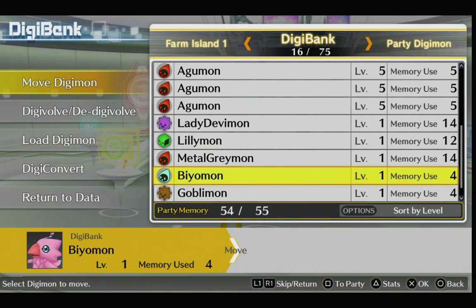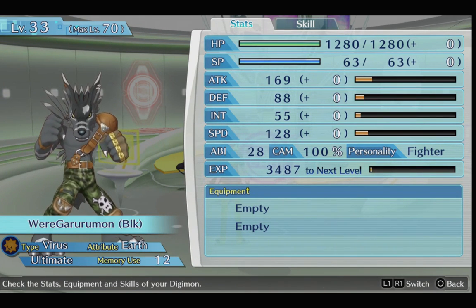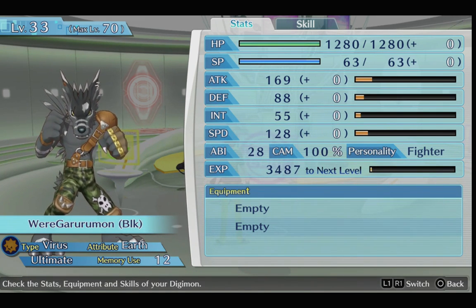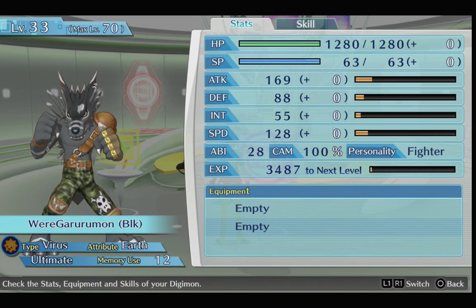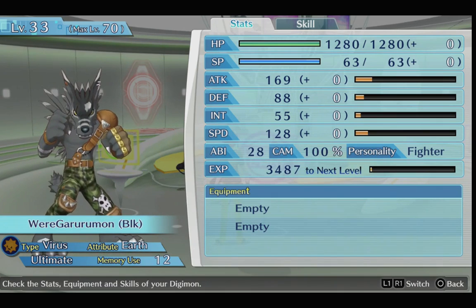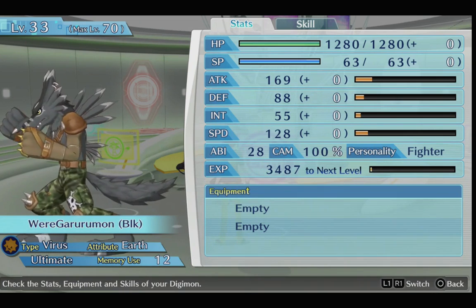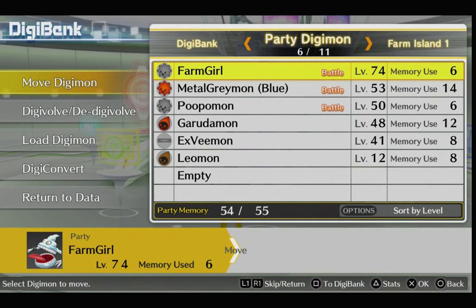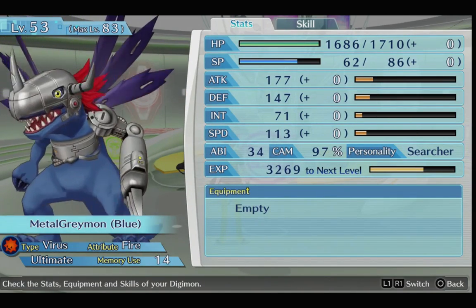On top of that, you're gonna get a few exclusives which are going to give you the virus types for Gabumon and Agumon, which will end up giving you the ultimates that are the black variants, or virus variants, of them both. One is WereGarurumon, the black virus ultimate from Gabumon — it goes Gabumon, then Garurumon, then WereGarurumon, which is virus and ultimate.